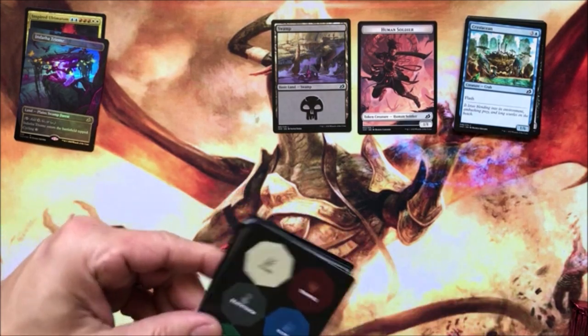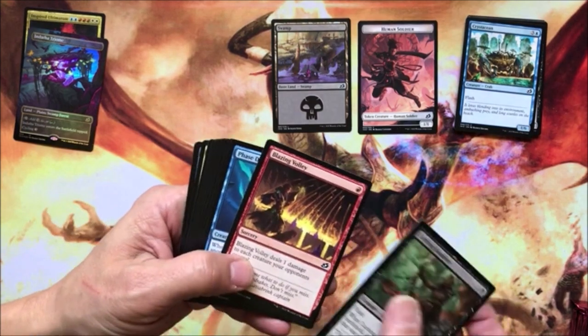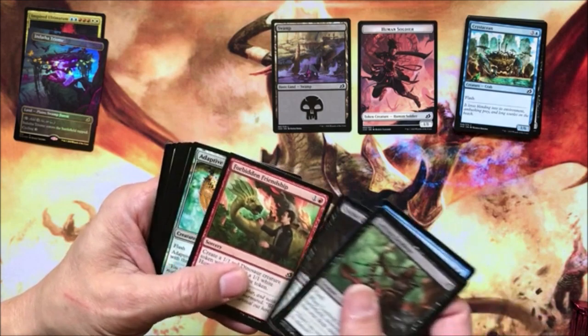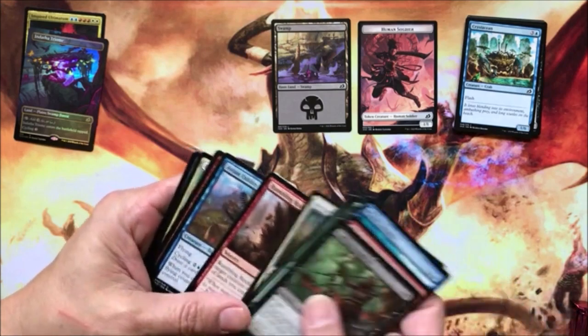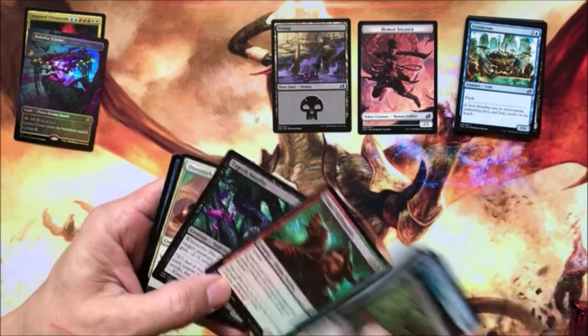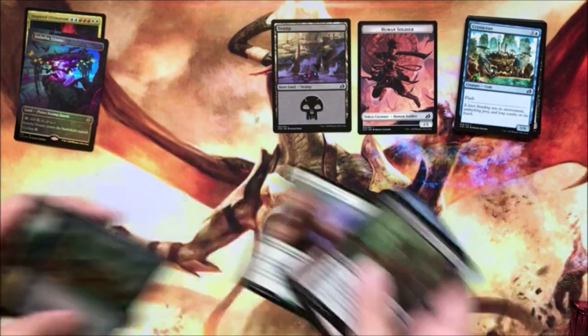Speaking of tokens — Lurking Deadeye, Blazing Volley, Phase Dolphin, Corpse Churn, Forbidden Friendship, Adaptive Shimmer, Sudden Spinnerets. Yes, that's all about that handy dandy Drannith Magistrate.